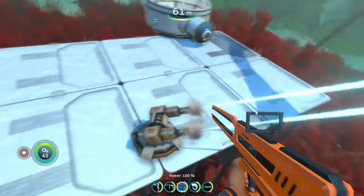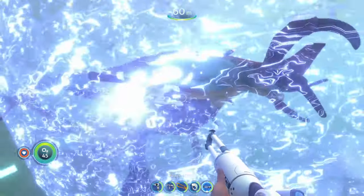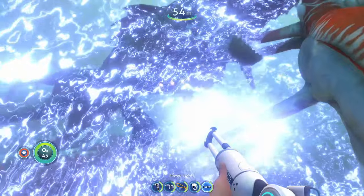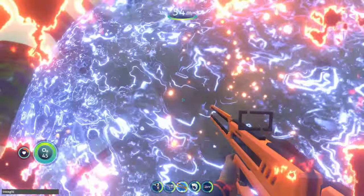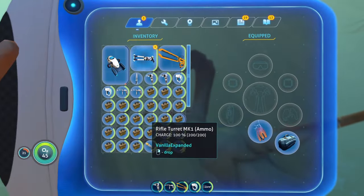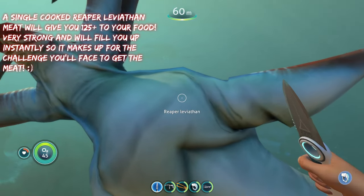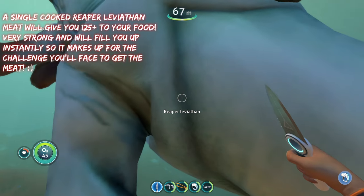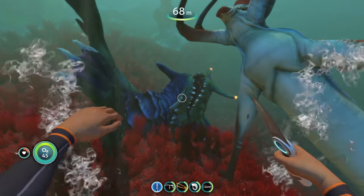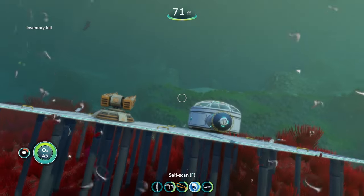Interesting detail: the turret shots appear to be affected by the stasis rifle field — some shots aren't going through, which is a nice little detail. To harvest reaper leviathan meat, you have to kill the reaper first since you can't get meat off a living one. Once it's dead, use your knife on the body and it'll drop reaper leviathan meat you can take to the fabricator. You get some pretty overpowered food from it.